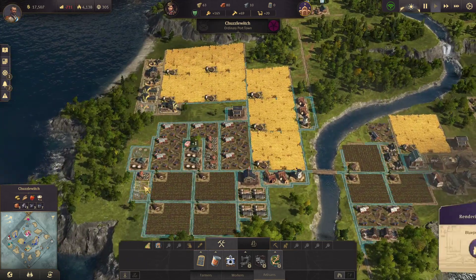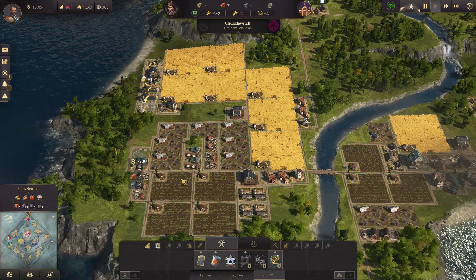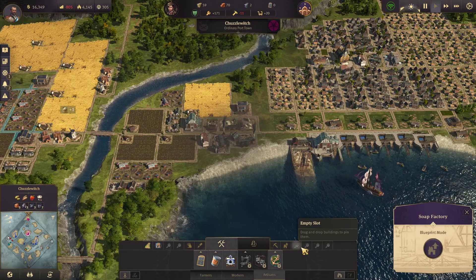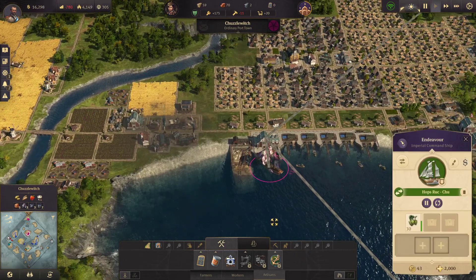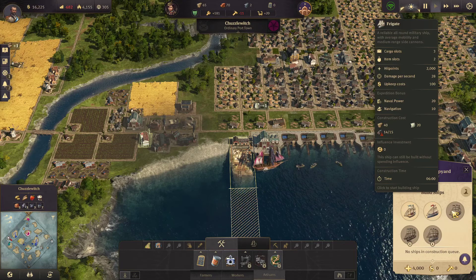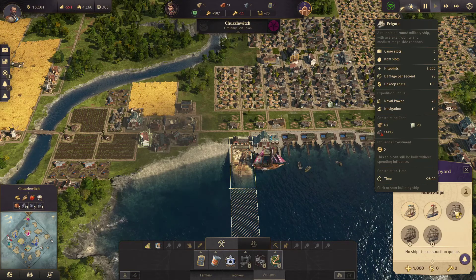We've got a few more bits of steel so we'll build these. Soap factory — we just need two more steel for the soap factory and then we're rocking and rolling. Here's our boat come to drop off some hops and pick up some soap. Can we make a frigate yet? No, but we can make a gunboat and a schooner. We only need one more weapon until we can start building a frigate.